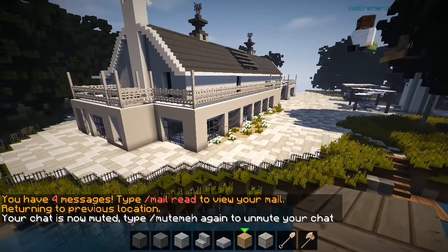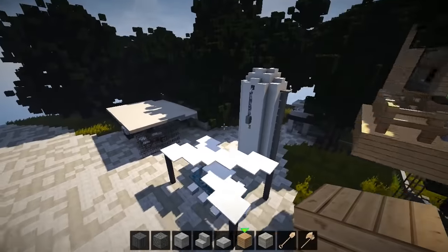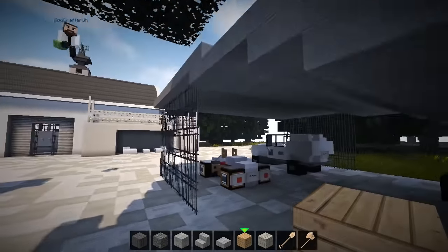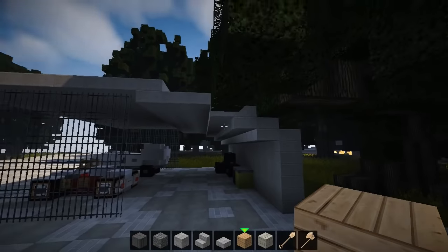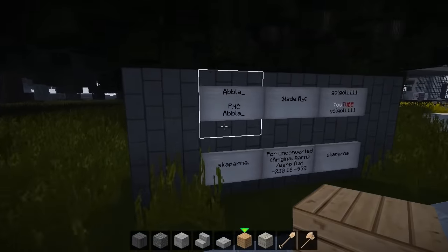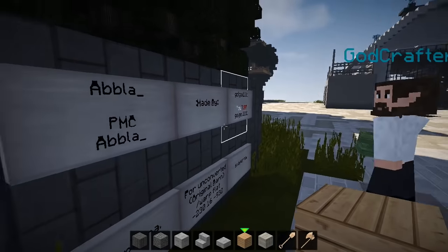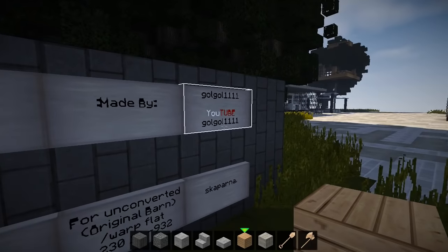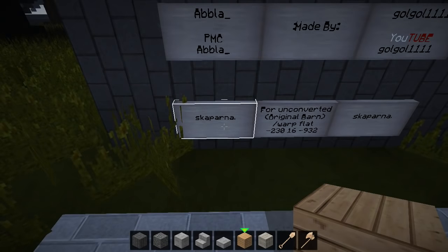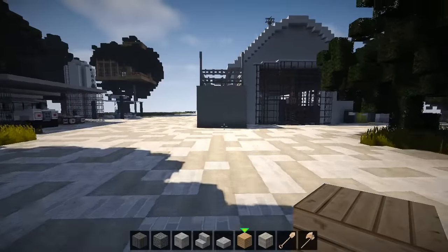This looks amazing, just going from the old one to this new one. We've got an insane treehouse to check out as well in a minute. I'm kind of saving that up. The pigsty - this was at the back of the pigsty, and they've made it a carport. No way! That is awesome. Now the sign, if you come up the driveway, the signs are here. We're going to say who these guys are. First of all, we've got ABLA - check them out on PMC, A-B-B-L-A underscore. And who else? We've got Golgol. Check out Golgol1111 on YouTube, and it's called Skaparna. It sounds like something you buy out of IKEA.